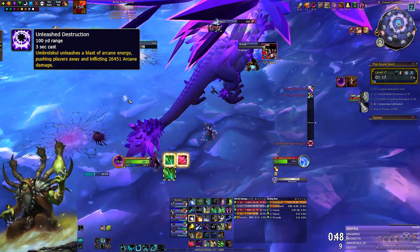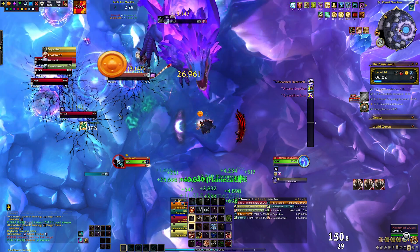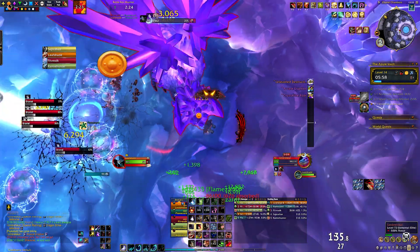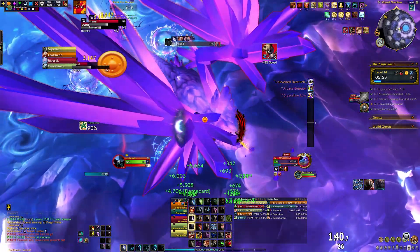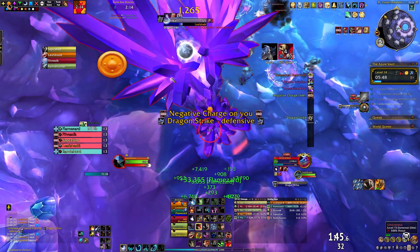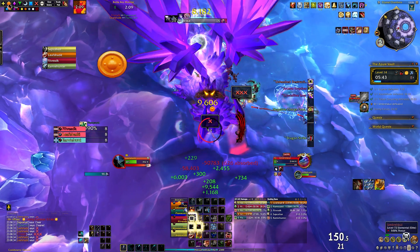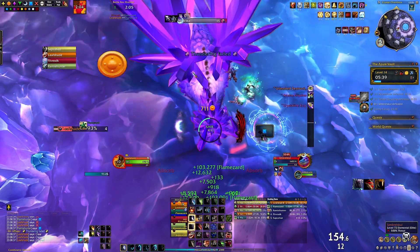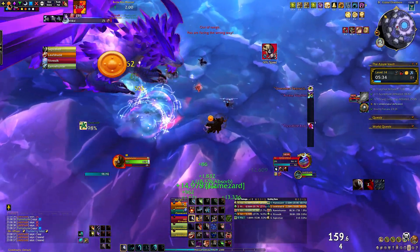Unleash Destruction deals party-wide damage and pushes you back, so healers try to top off party members before it goes off. As the fight progresses, crackling vortexes spawned by Arcane Eruption will form into Arcane Orbs which slowly chase your party. They seem to prefer tanks and healers, and also like people who move a lot. Don't let them reach you as they deal a lot of damage. This is another reason to have your tank go all the way up to the edge — the orbs have a really hard time reaching him there as they can't roll up well. The orbs will eventually find their way, and you may need to reposition, but the wall position buys valuable time.